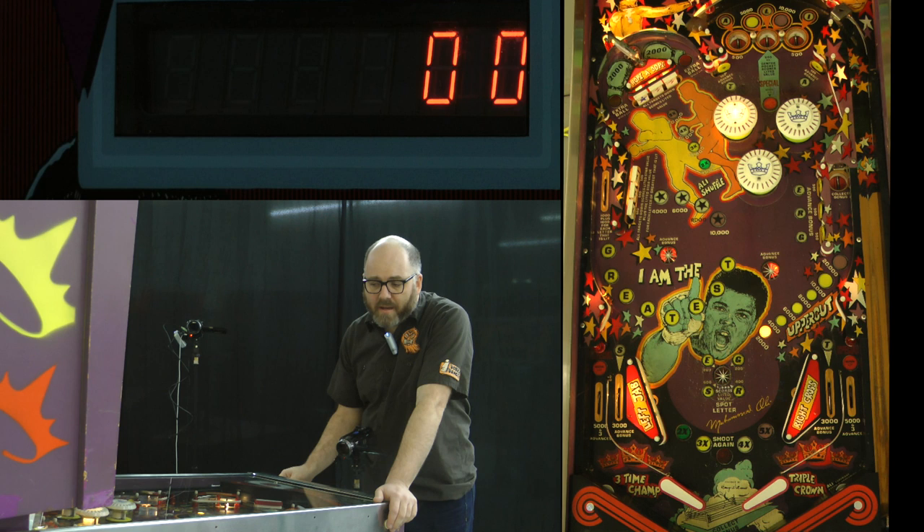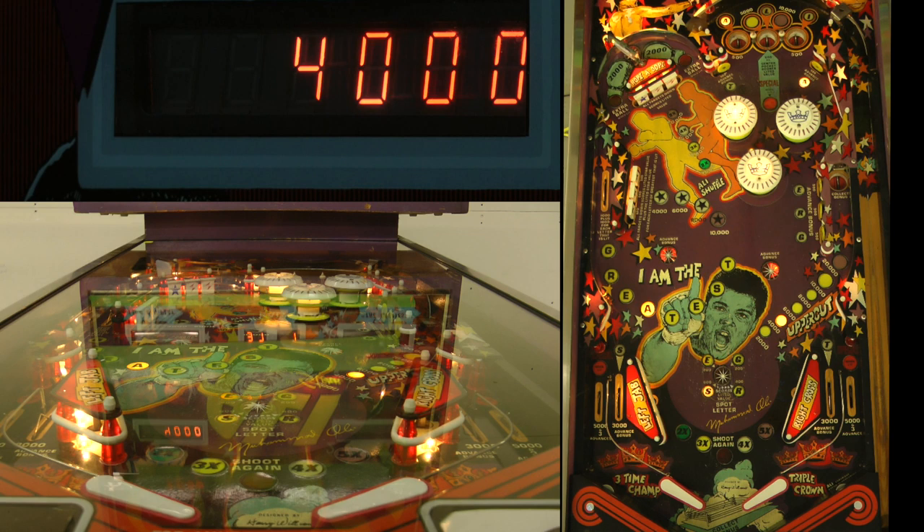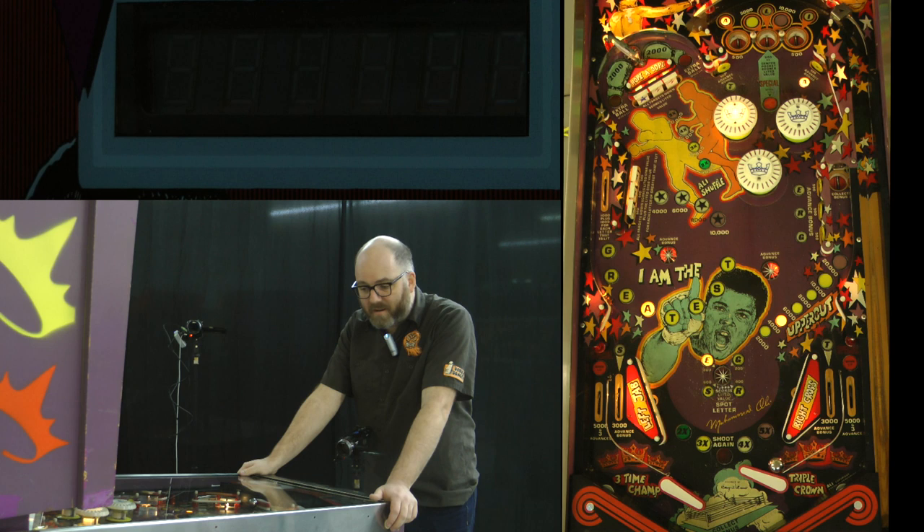Ali doesn't have much of a skill shot. There is the spelling of Ali at the top, and the L shot can be worth 5,000 after Ali is completed, but really at the beginning just plunge wherever you think is safe. None of these are really safe, and just trying to get control of the ball out of the bumpers is critical — you can often just drain directly out of the bumpers.